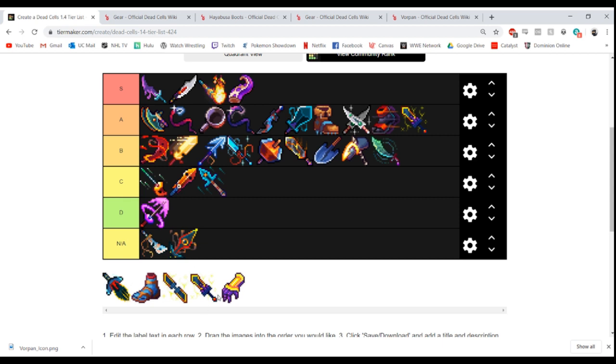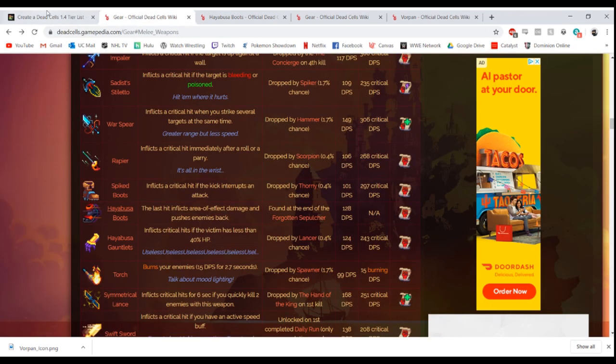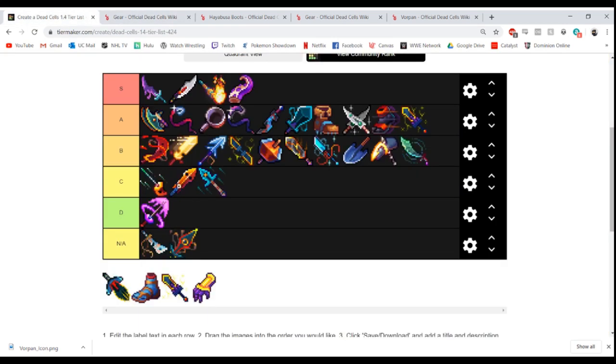The Symmetrical Lance — another melee survival weapon I'm keeping in B tier. It gets a critical hit if you hit two enemies quickly within a three-hit combination, and then you get your crit for six seconds. Six seconds is not a long time in Dead Cells — if it were 10 to 15 seconds it would be really good. The crit damage is fantastic at 251. It's one of the faster melee survival weapons. I've used it a lot and think it's solid in B tier.